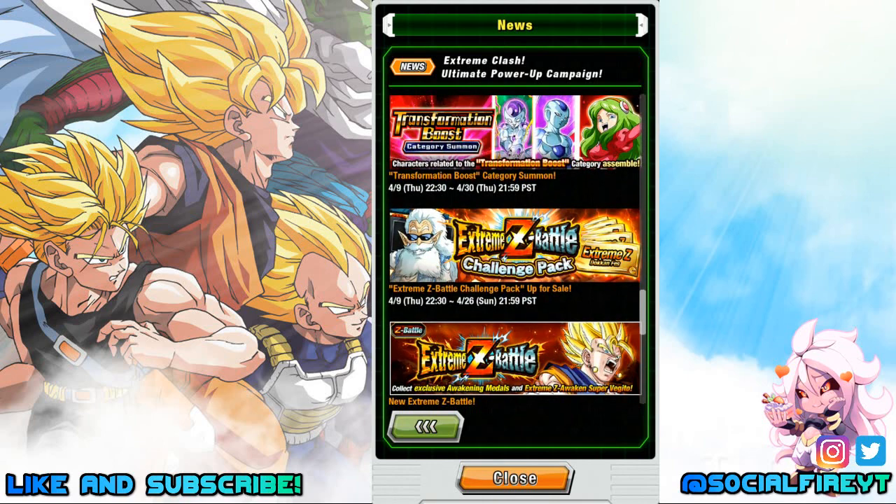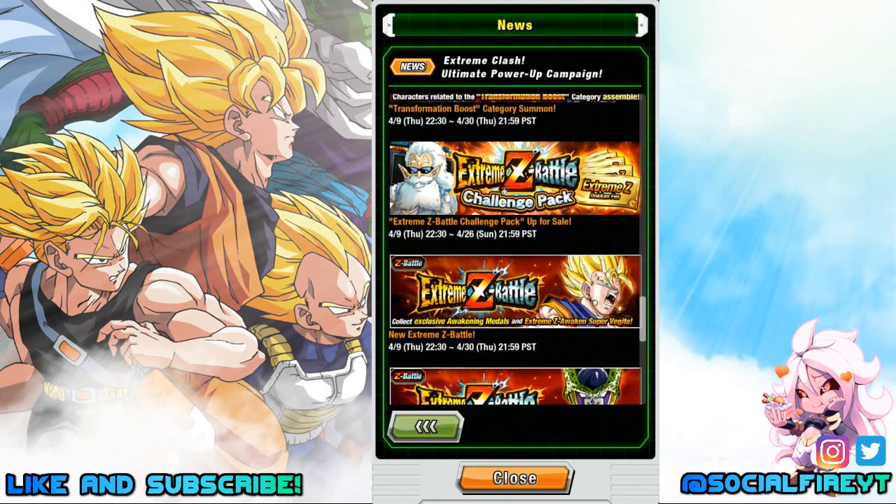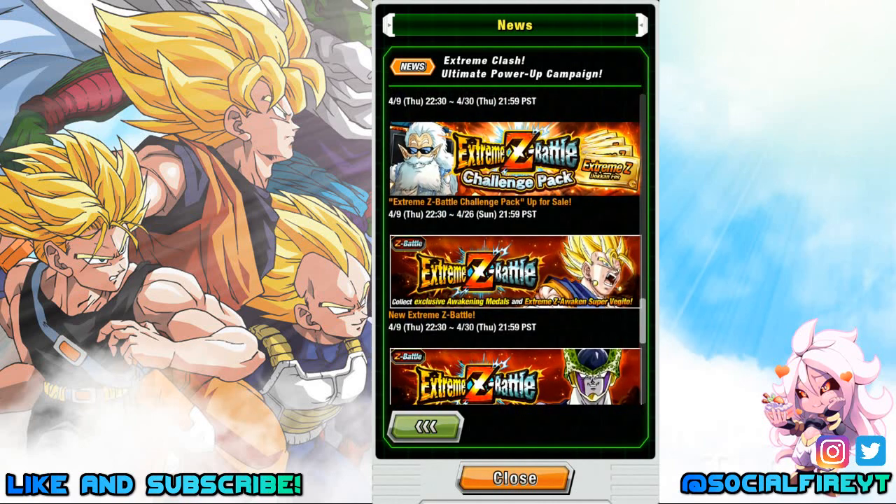Extreme-Z Battle Challenge Packs will be on sale April 9th through April 26th, so you can pick up tickets for the Ticket Summon on the EZA Banner. The EZA for AGL Super Vegito drops April 9th and is available through April 30th. This is one Global's been waiting on — I'm personally very happy because I have a few dupes for him.